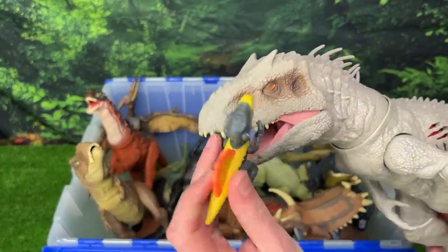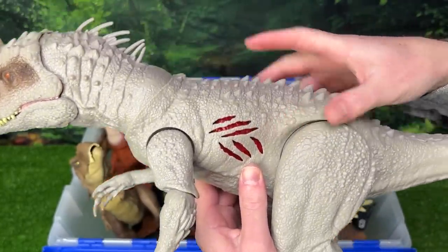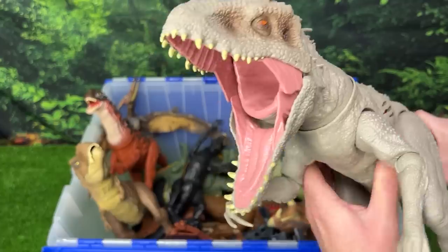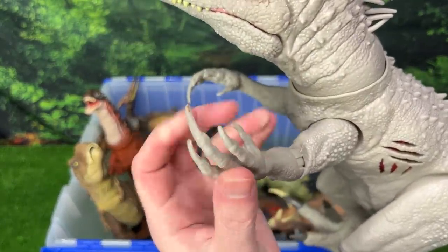Next up we've got the extreme battle damage Indominus Rex — and it looks like he's chomping on a little Spinosaurus figure. Let's check out that extreme battle damage on the side: you can turn it on and turn it off just with the click of a button. Plus there's a button on its tail for chomping and roaring. This Indominus Rex's arms are huge, and check out the size of those claws.